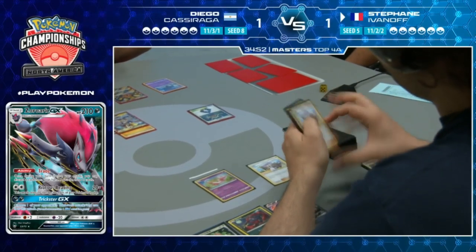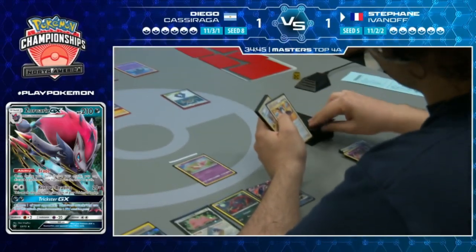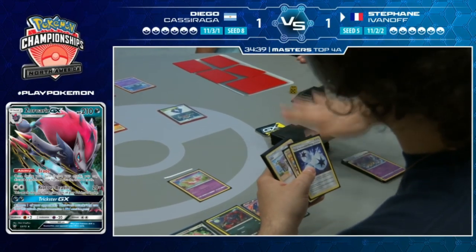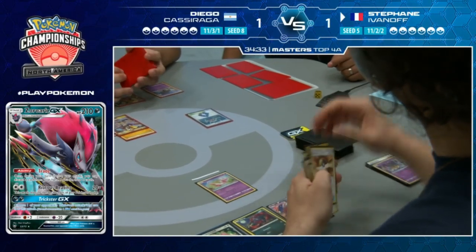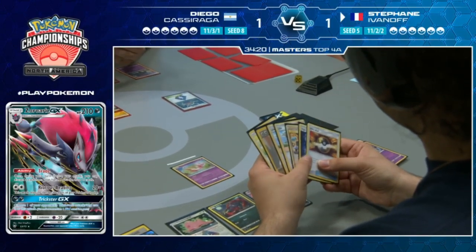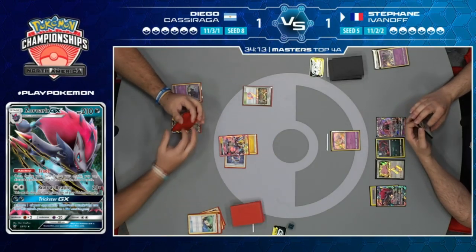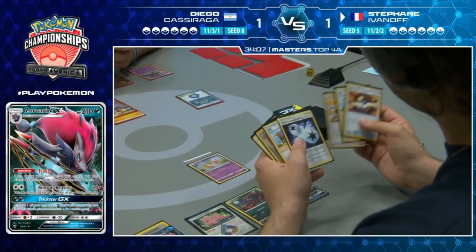Lillie for four - one, two, three, four. Trade away the Giratina, and then it looks like Stefan accidentally saw the next card when he traded - looks like it was a Zoroark. He said he's about to Ultra Ball anyway so it doesn't matter, but they're going to review it. Give us a second - we'll come back to see if any penalties are given.